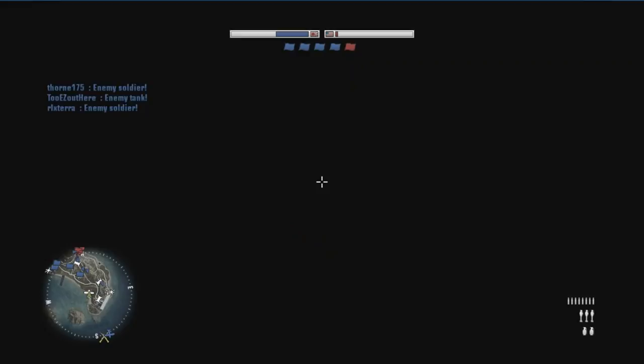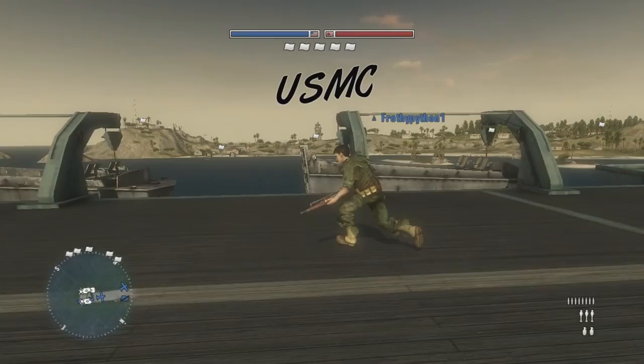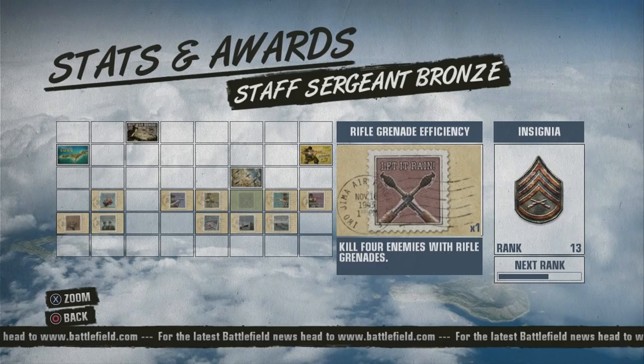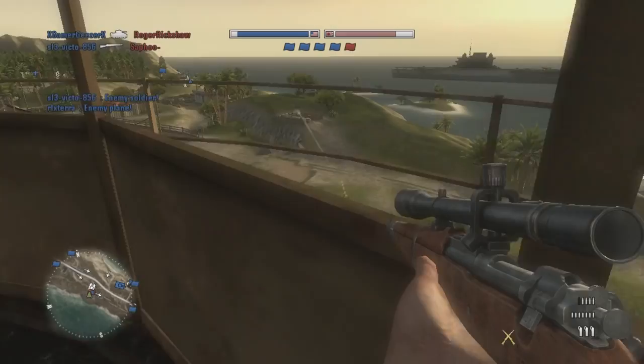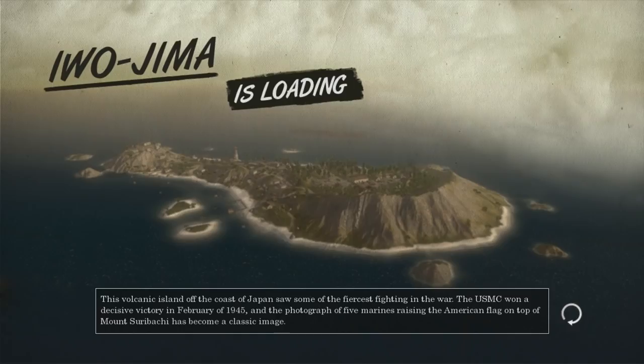A couple of things you need to know about Battlefield 1943: it isn't a full-fledged Battlefield game, and that's why it was only $15 when it was first released. Basically, it's Battlefield stripped down to its core. You have one game mode, which is Conquest — well, technically you also have Air Superiority, but nobody plays that. It's focused on the Pacific Theater, so it's the US against the Japanese Imperial Army. You have three main maps: Iwo Jima, Guadalcanal, and Wake Island.